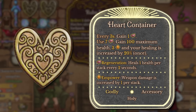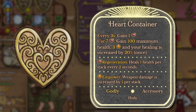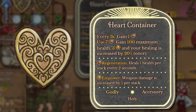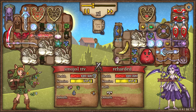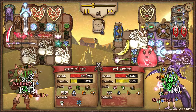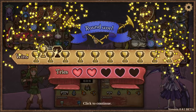For the new item — the Heart Canister. This item is pretty dope because every 3 seconds you're gaining regeneration. It will also use 7 regeneration to give you 100 max health, 3 empowerment, and your healing will be increased by 20% once. In my opinion it isn't super overpowered, but it can be a nice accessory to almost every build. It's obviously great for Bloodthorn builds because of the infinite regeneration scaling — Bloodthorn pretty much has infinite DPS scaling once it converts that regeneration into vampirism and thorns.